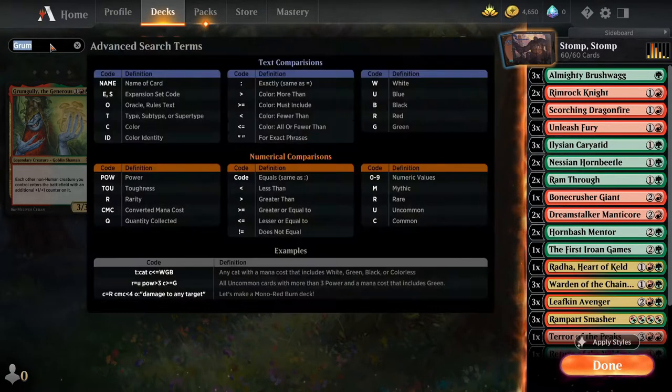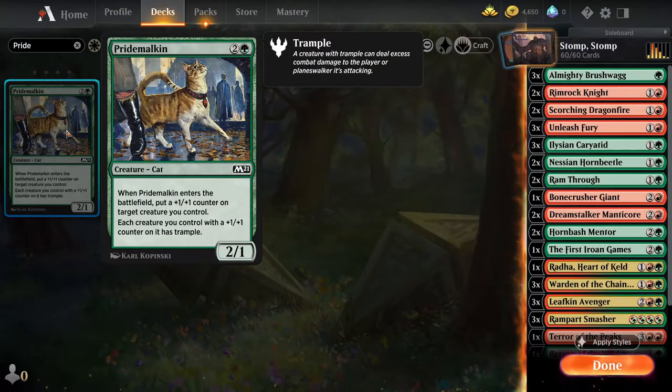The second card is Pride Malkin, which combines very well with Grum Gully. Pride Malkin is a three-mana 2/1, and when it enters the battlefield you put a +1/+1 counter on target creature you control. Each creature you control with a +1/+1 counter on it has trample. So what we're doing with Grum Gully is feeding all our creatures counters, and with Pride Malkin each of those creatures now has trample. This puts massive pressure on the opponent because we're going to get damage through even if they have blockers. It's worth noting this card is underpowered for its cost, but it draws removal away from your other creatures, and you can also play it later once creatures already have their counters — so if your opponent taps out you could play this and get at least one turn of all your creatures having trample.